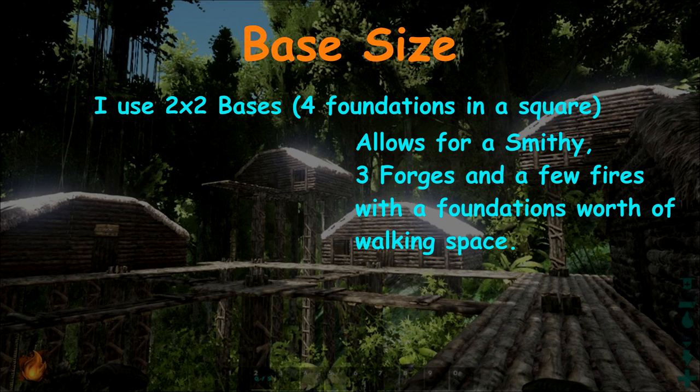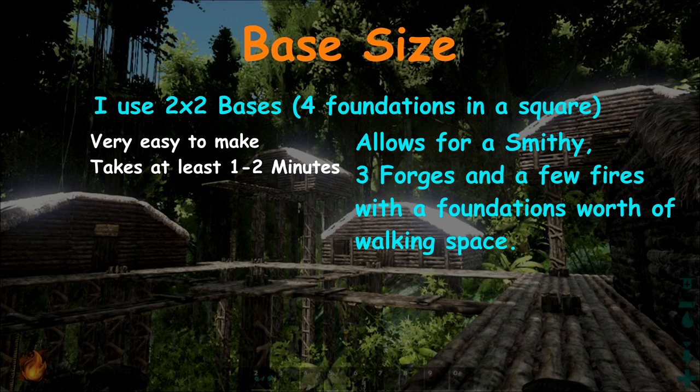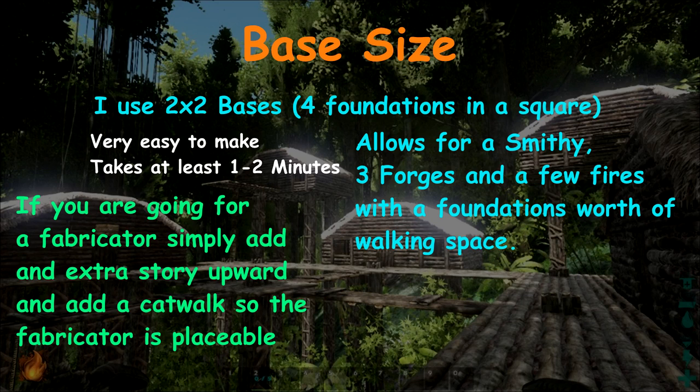Having a crowded base while being attacked is not ideal, so a 2x2 is perfect for its small size and readability for escape situations. Base size is completely up to you, but remember you're in a timed situation — too big wastes time, and too small makes you an easier target. If you're going for a fabricator, use the same template but do a two-story house, add a catwalk, and you can actually place the fabricator above the smithy.